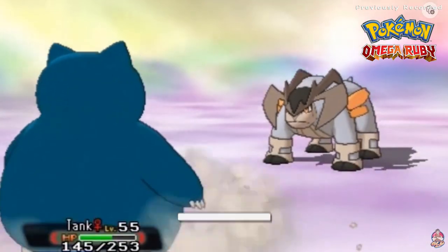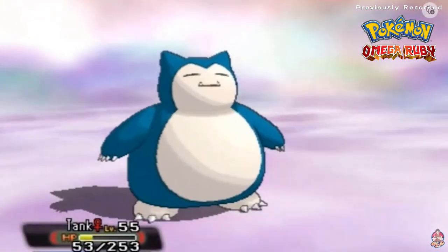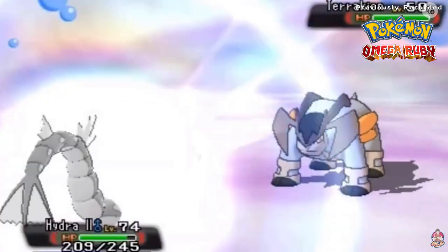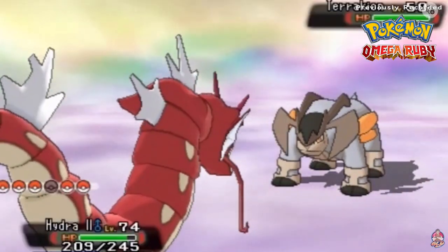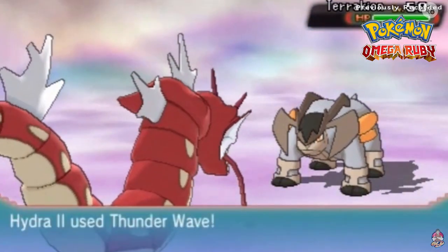I'm gonna have to risk it and go with Tank even though he's a Normal-type. Here comes Terrakion's Sacred Sword attack and that finishes off Tank. Let's go with Hydra — I did teach it Thunder Wave, which probably would have been the best idea. Its attack has fallen and yes, we do have Thunder Wave.